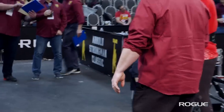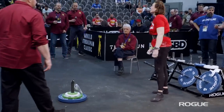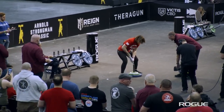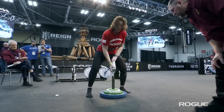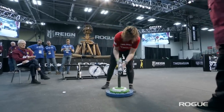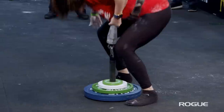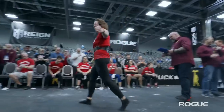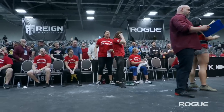Jen Tibbenham now attempts 145 pounds. She's got the power to get it up but has to control it for the down signal — you can't just drop the weight, just like a deadlift. She doesn't quite get it completed and controlled. Not quite a cartwheel on the dismount. Adrian Wilson is spurring the other athletes on — great competitive atmosphere on the floor.